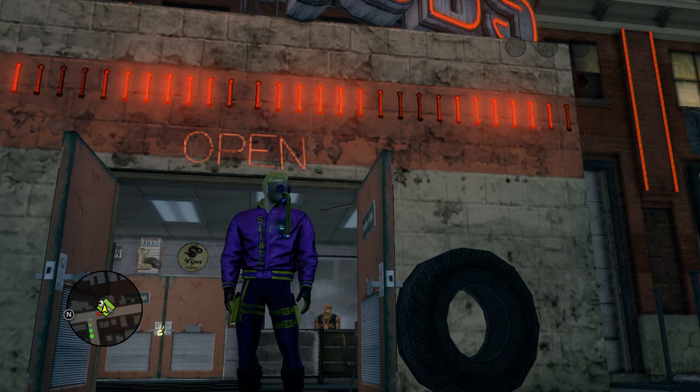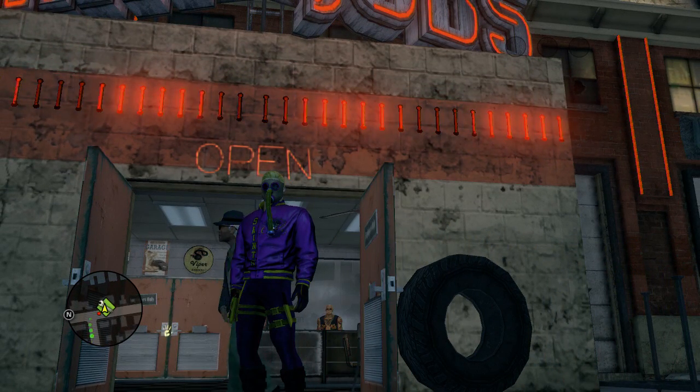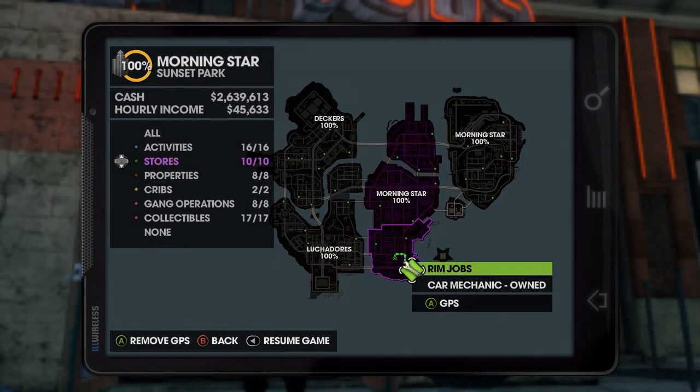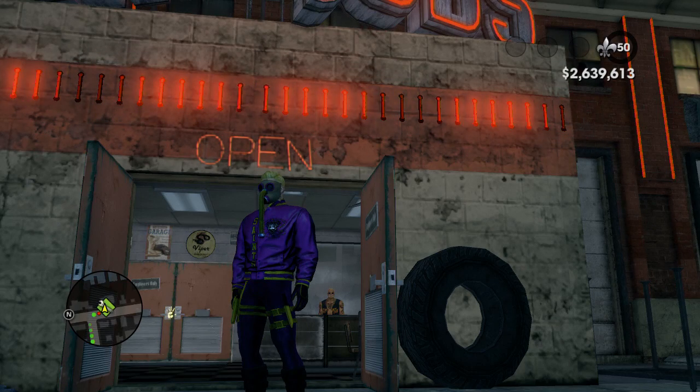This is a tutorial on how to customize non-customizable vehicles. You will need two things: a Gatmobile and your non-customizable vehicle. You can find the Gatmobile at nighttime — it doesn't always spawn, but if it doesn't, just drive away and come back and it will be there eventually. Or you can use cheats, like 'give gatmobile'.